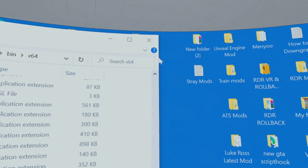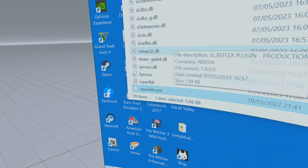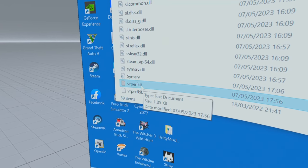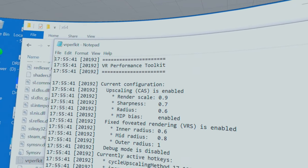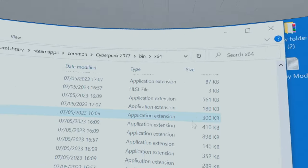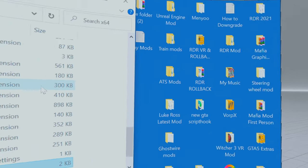Now all you have to do is run the game once and then turn it off. Come back into the bin/x64 folder and you'll see a new little config file has been created. If you open it, it tells you that everything's been enabled — that's how you can tell it's working.